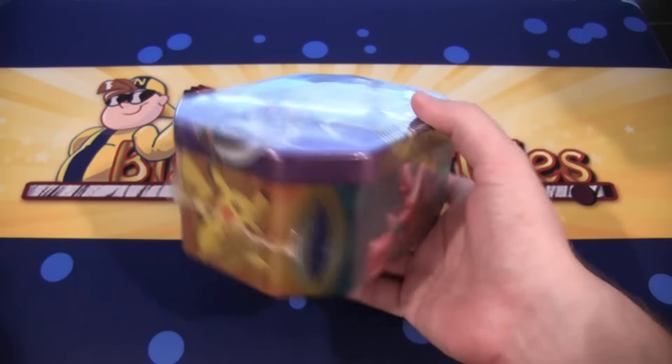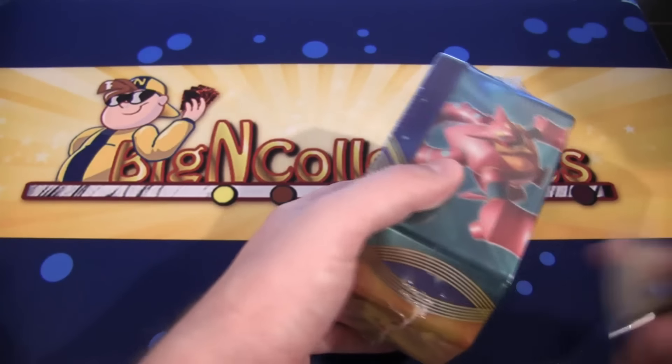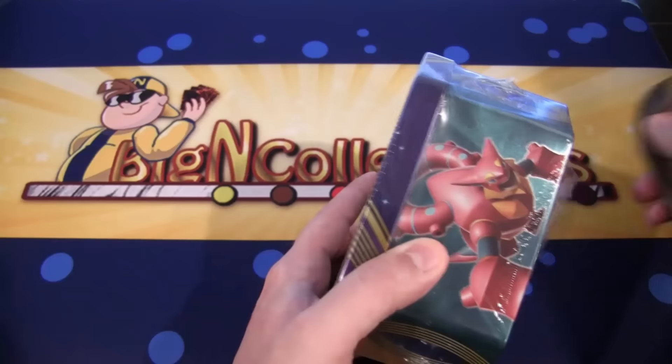Also, here's Pikachu and Volcanium. As you can see there, all the different tins you can get, so they're always, you know, all on the designs. Let's see if we can get something awesome from one of these. I hope so. Get like a Full Art and EX or something.